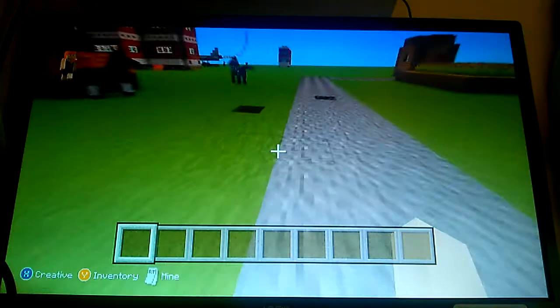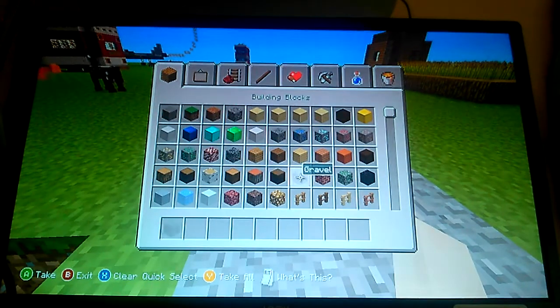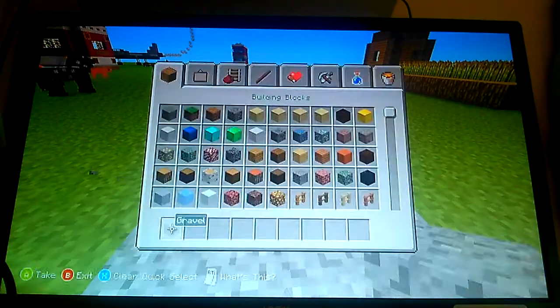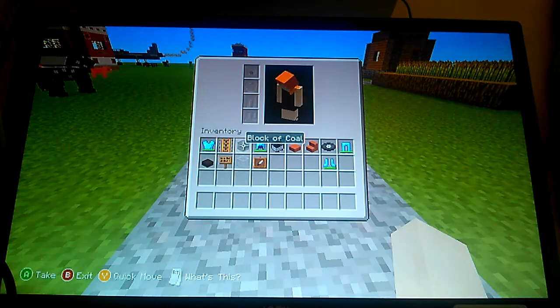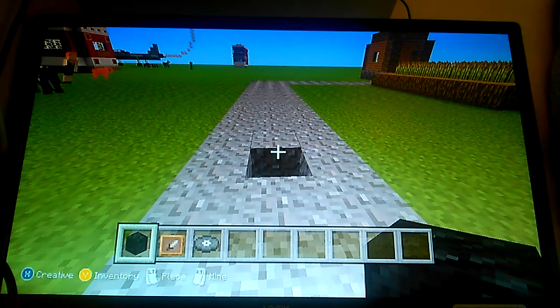It will fit here but I want it to be here, so I need another gravel block to actually place this. To get the blocks out you need a block of coal, item frame, and music to distract the wheels.